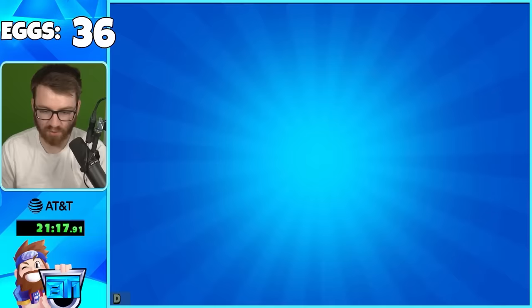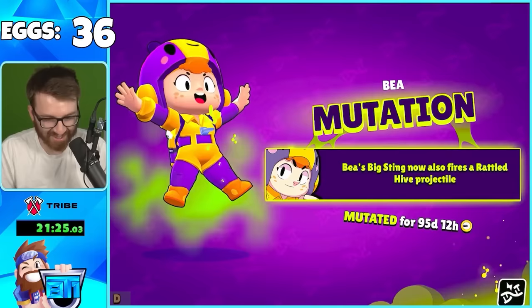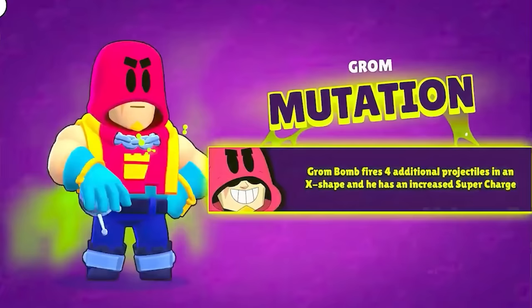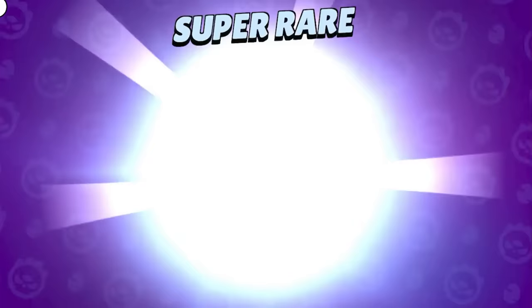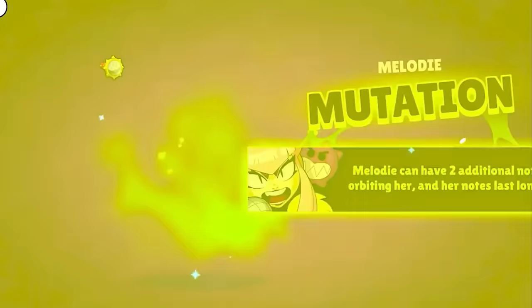We got a Janet skin - G-Force Janet. Legendary and mythic eggs are interesting because you can't get mutations from them - mutations only come from rare, super rare, and epic eggs. From mythic and legendary eggs you get skins. As you get more mutations, the chances of getting repeat ones go down. We got Melody's mutation and Brock's - Brock fires an additional rocket with his main attack, so it's double rocket Brock.